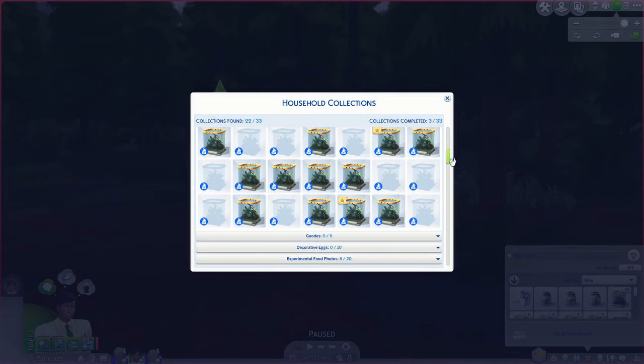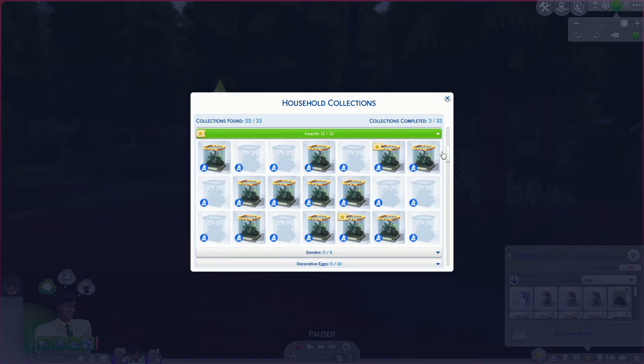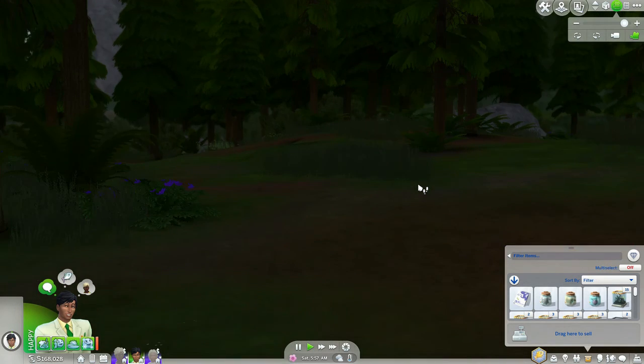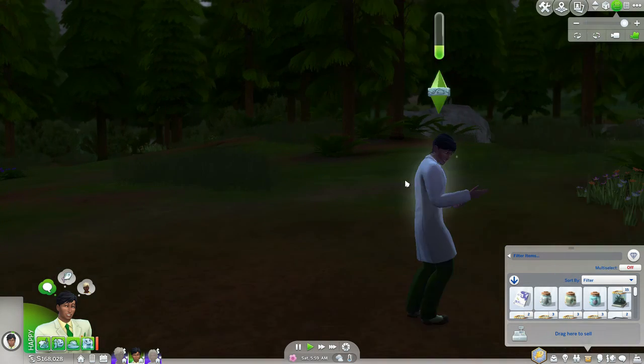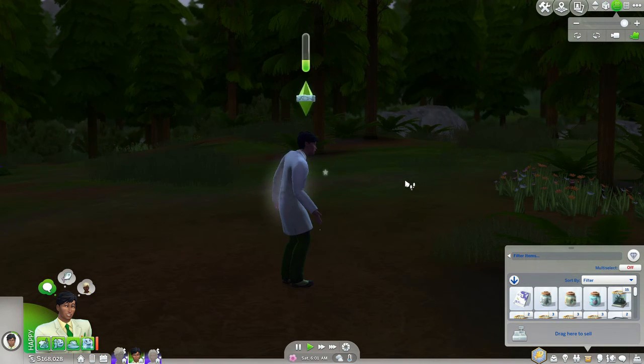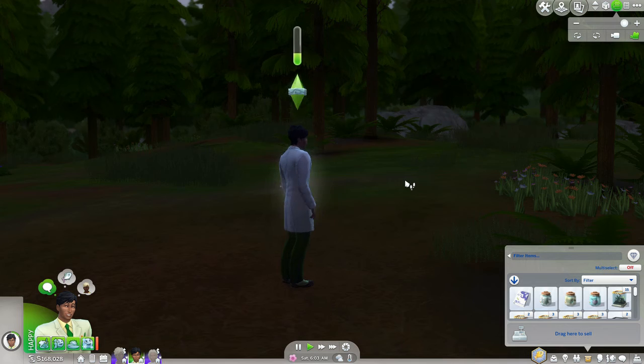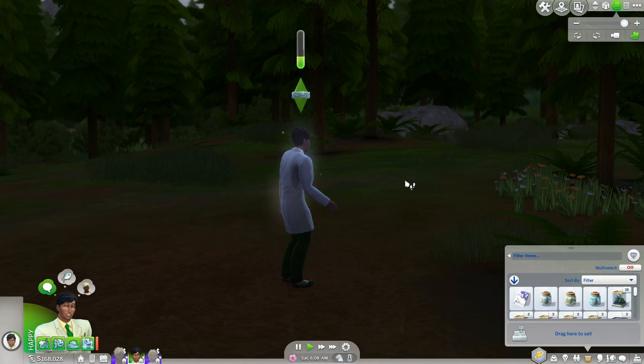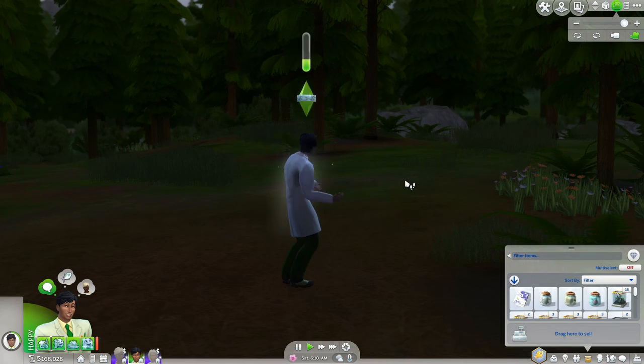A katydid — common type insect. That means I just need nine more insects to complete this collection set. Since it is getting a bit brighter, I think I will leave my sim in the wilderness, and next time we might get to explore new areas of Granite Falls. Thank you for watching, and please like and subscribe.